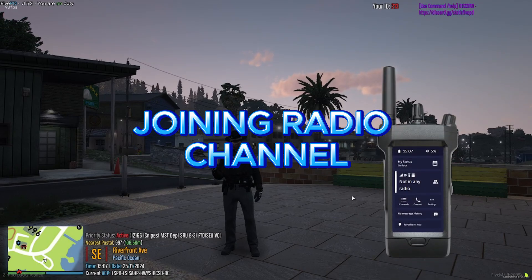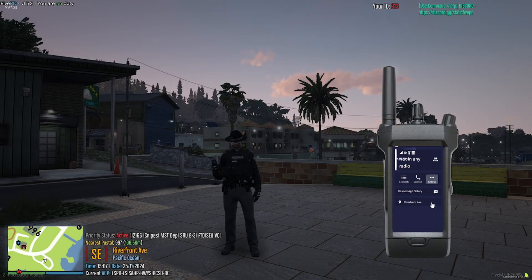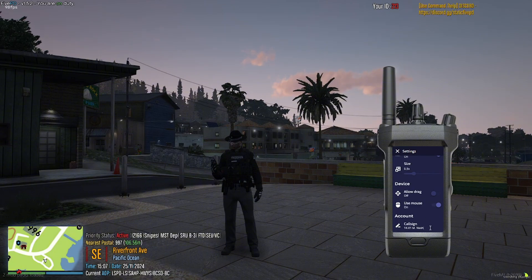Press F5 to open the radio menu. Join the appropriate channel for your department. Use left alt to speak over the radio.